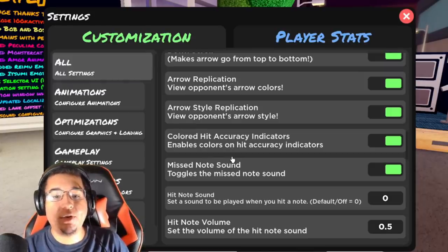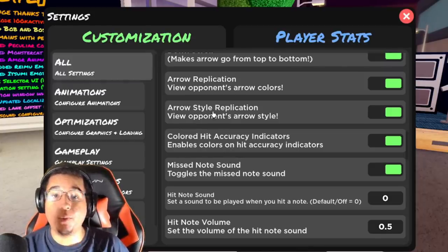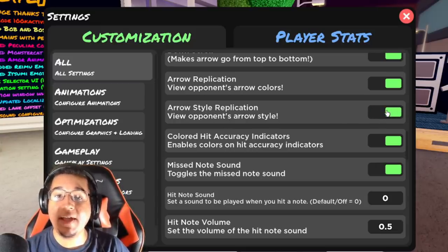They also added a new setting where you can view your opponent's arrow styles. So if you want to see them using circle inputs as well, you can have this setting enabled so that way you can see that happen.